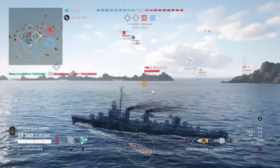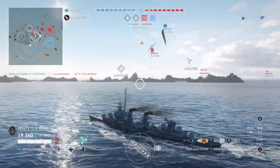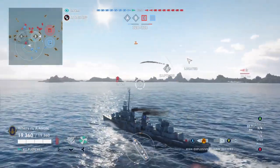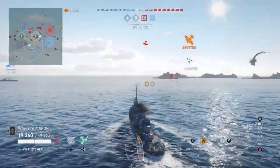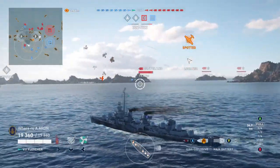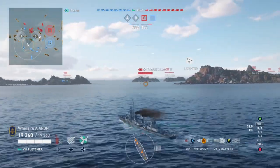Stalingrad looks like he's pushing in — that's a dangerous threat. Gearing's over there. Our carrier looks like he knows what he's doing; he dropped fighters. Carrier play is also something a lot of people are very unaware of — they think they need to go for the battleship at the back of the map, and that's not the case.